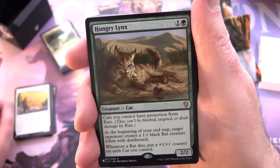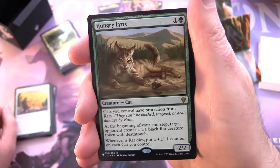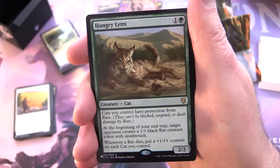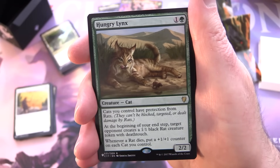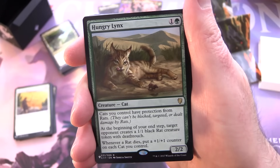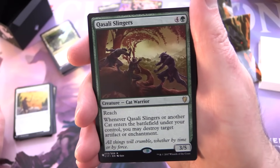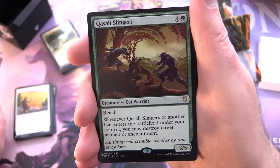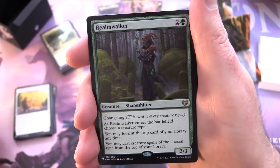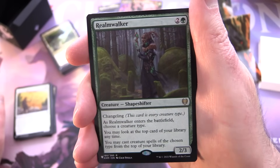Hungry Lynx — creature Cat, 2/2 for one and a green: cats you control have protection from rats. At the beginning of your end step, target opponent creates a 1/1 black rat token with deathtouch; whenever a rat dies, put a +1/+1 counter on each cat you control. Quasali Slingers — creature Cat Warrior, 3/5 for four and a green with reach: whenever it or another cat enters under your control, you may destroy target artifact or enchantment. Realm Walker — creature Shapeshifter, 2/3 for two and a green with changeling — every creature type, including cat and dog. As it enters, choose a creature type; you may look at the top card of your library anytime and cast creatures of the chosen type from the top.